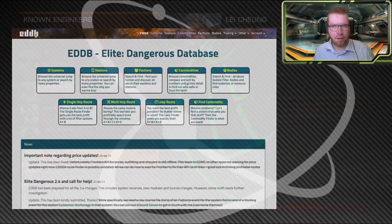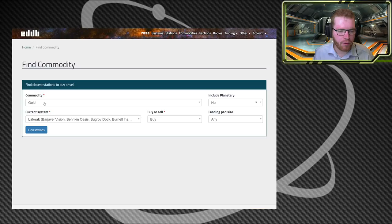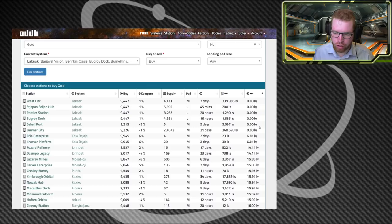The easiest way to find gold to buy from a station is to head over to eddb.io. Go to trading, then find commodities. I've already typed in gold and my current system — click find station. Here you have a whole list of stations where gold should be available. Keep in mind the data isn't live — some listings are 5 days old — but we have one here that's only 45 minutes old, in system, with plenty of supply and a large landing pad.